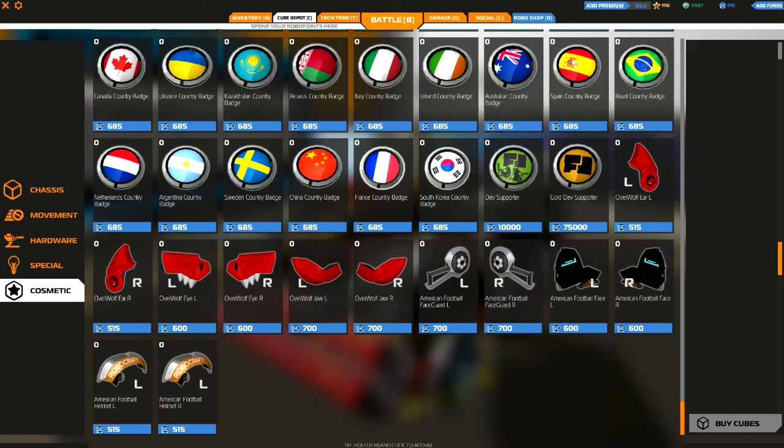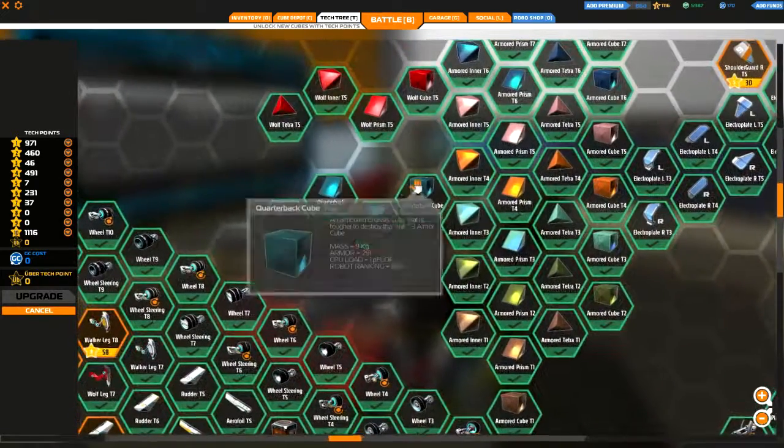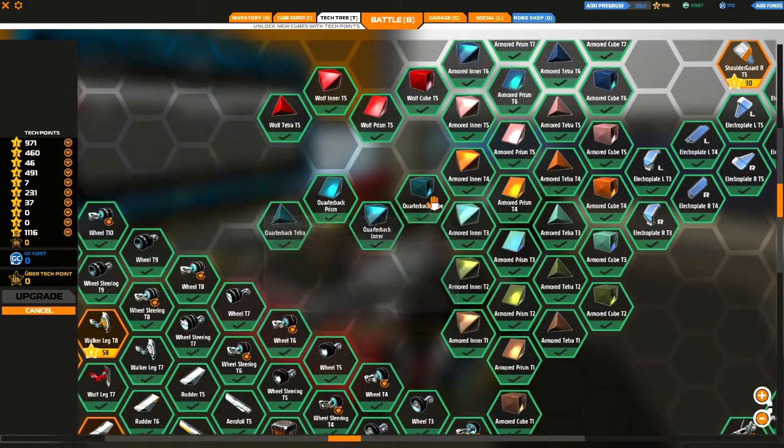As you may have also noticed, there's an American football helm there as well, which is the most recent addition. Because of them, there are also new coloured cubes. I find it pretty cool — they're making all sorts of random coloured cubes now.